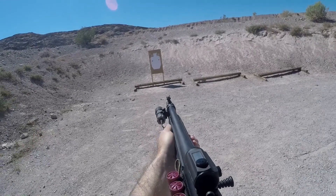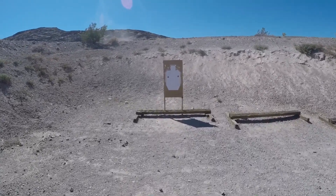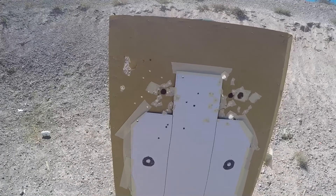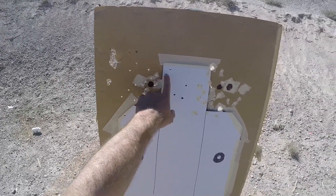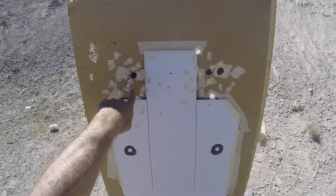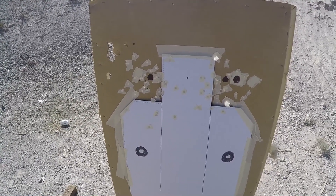At 10 yards with our standard buffered number one buck — not the flight control — we had three pellets in the head. These are .30 caliber pellets, which would be very disconcerting to the individual, no doubt. So at 10 yards, we definitely would have had at least some deterrence effect, possibly lethal. I should note the max spread on the number one at 10 yards was nine and a half inches, roughly — spreading approximately one inch per yard, which is the old adage for typical standard buckshot.